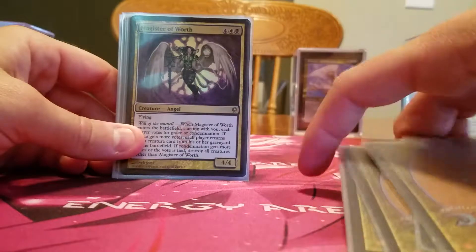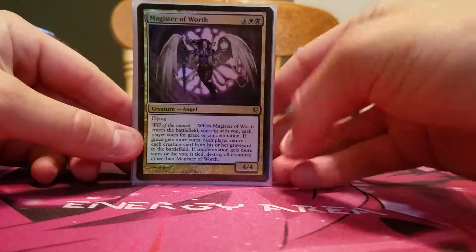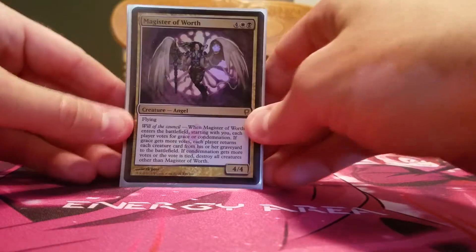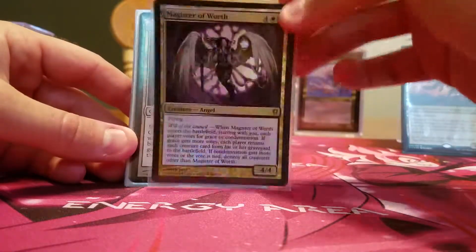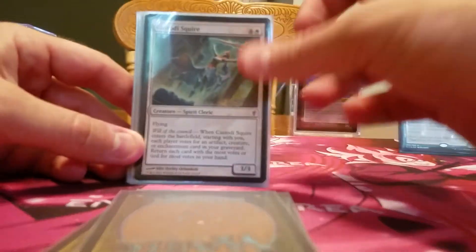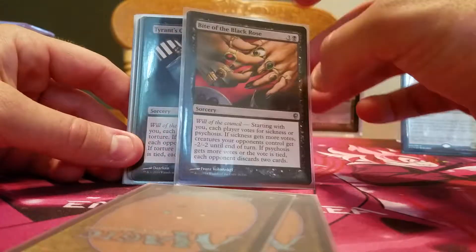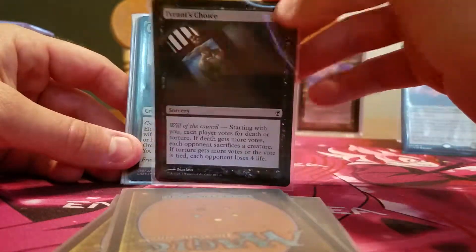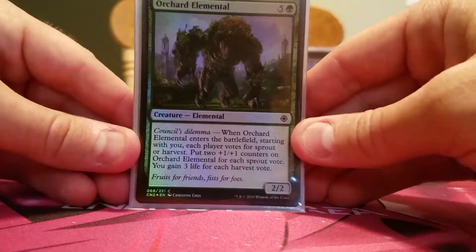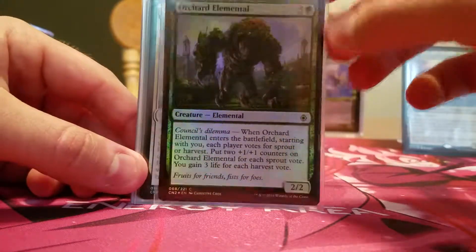Now we're going to get into the politics part. Based on how things vote and how people respond to my politics, it determines later on whether they're friend or foe. So we've got to get through all the vote cards first. Magister of Worth — Will of the Council. Council Guardian — Will of the Council. Plead for Power — Will of the Council. There are seven Will of the Council cards. Split Decision, Bite of the Black Rose, and Tyrant's Choice are my Will of the Council cards from the original Conspiracy set. And foil Orchard Elemental for Council's Dilemma — there are five Council's Dilemma cards in here.